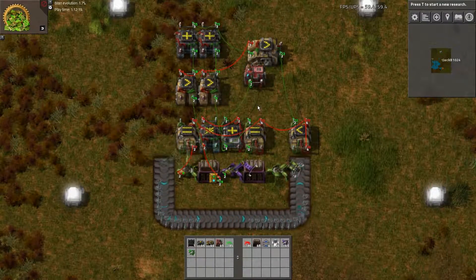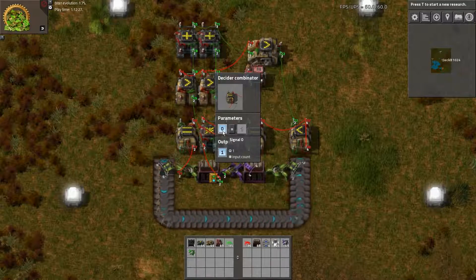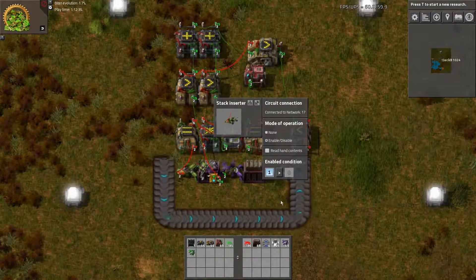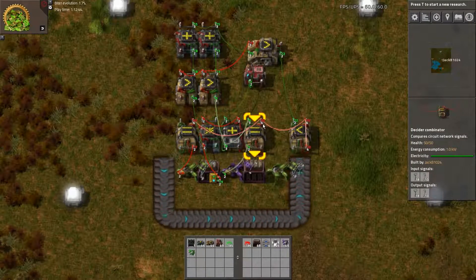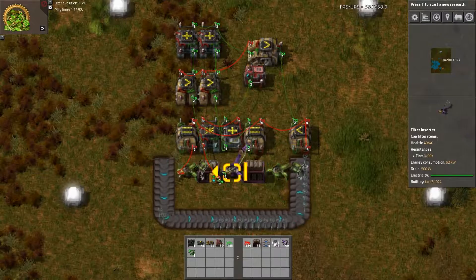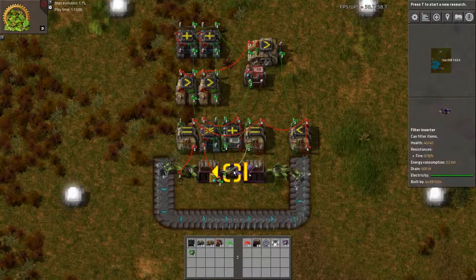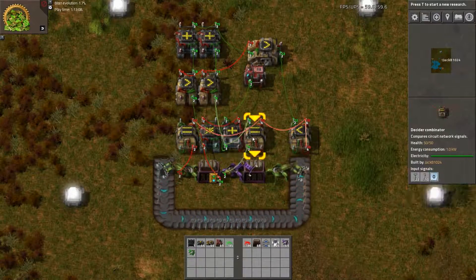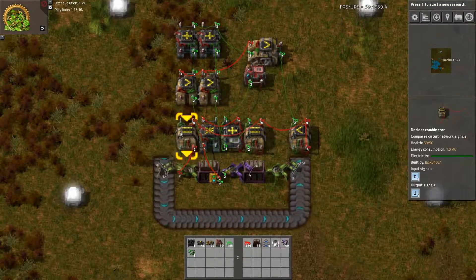Now for taking items out of the chest, it's a very simple circuit. We just check if signal zero — our state — is one, which means unloading, and output signal 101, which connects straight to this stack inserter that checks if signal one is greater than zero. You could have connected the memory cell line directly to the stack inserter and had it output whenever signal zero is one — it would work the same. The reason I did it this way is that I like inserters to work consistently across my whole system, so I just hook up a combinator and say on this state I want you to work. This combinator here isn't strictly needed.